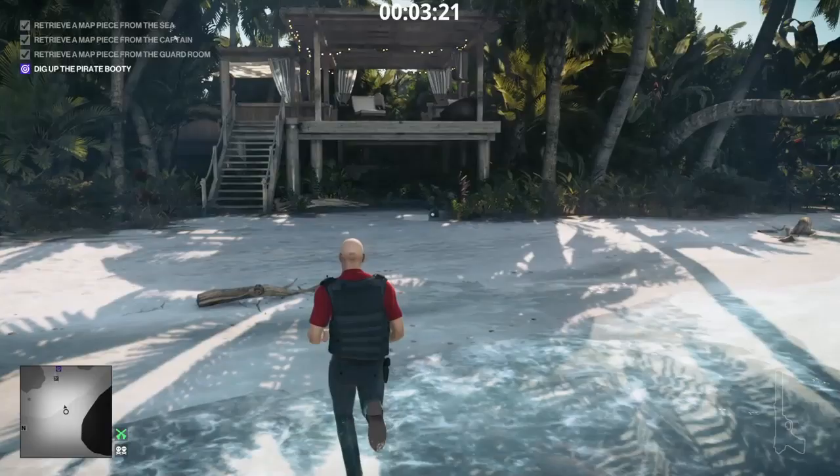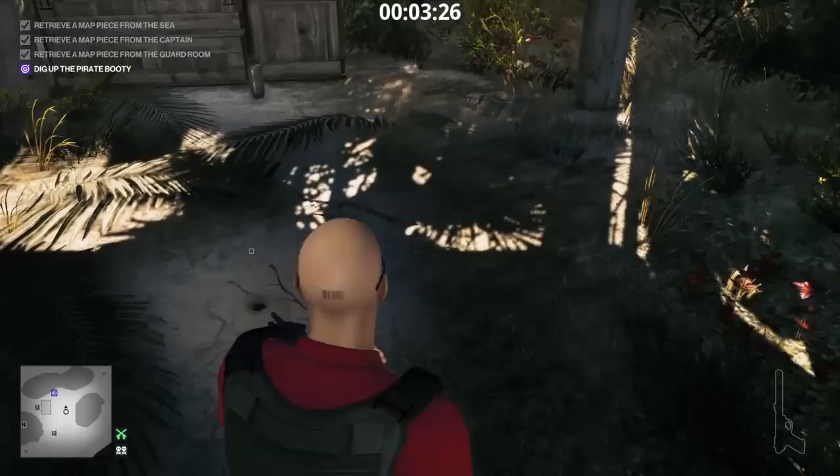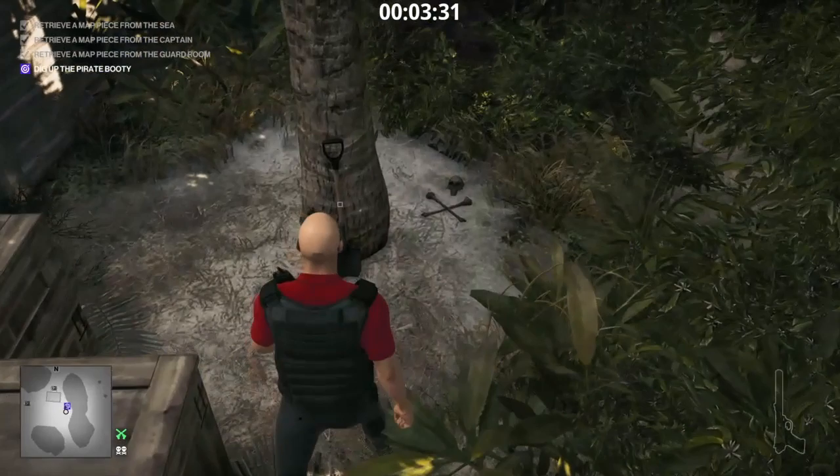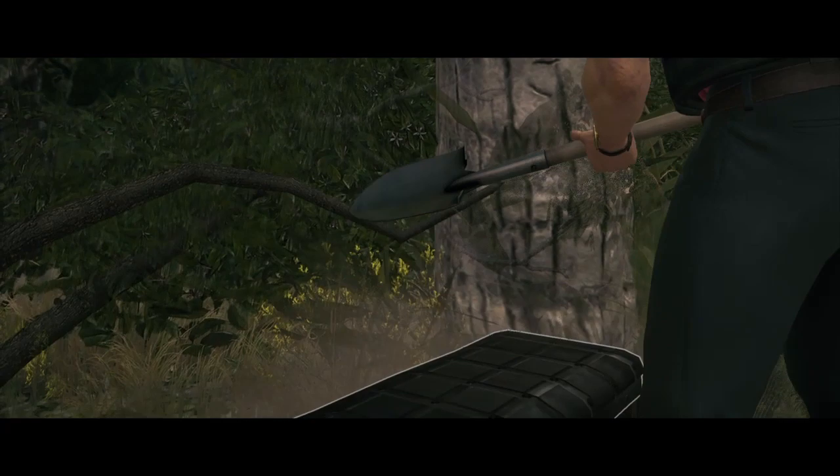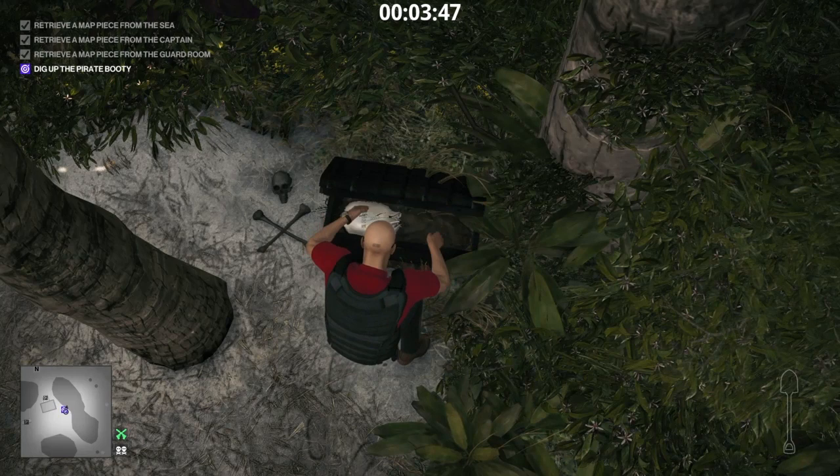We'll go underneath that deck there and pick up the shovel and the booty. That's pretty much it — all we need is the sword from the booty; you don't need the costume or anything like that. The dig area is right here, so once the booty is all dug up, you can just open it up.